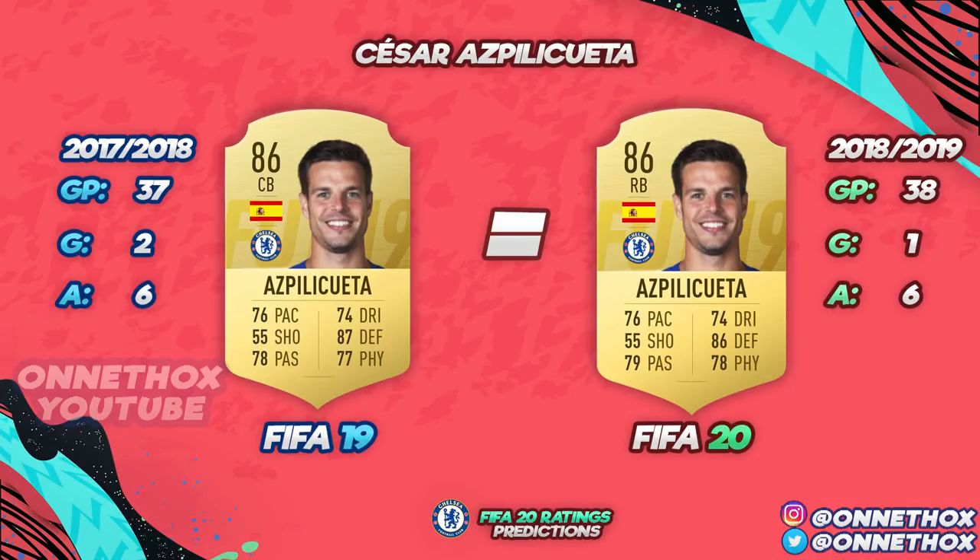Moving on to Azpilicueta. Last season in 37 games: two goals, six assists — that gave him an 86 overall in FIFA 19. For FIFA 20, this season he had 38 games, one goal, six assists — one less goal contribution than last season, but for a defender and right back, these are very good stats in terms of consistency.